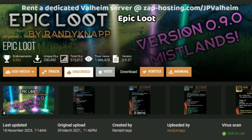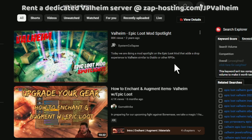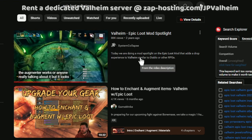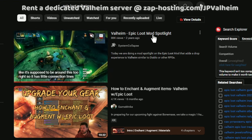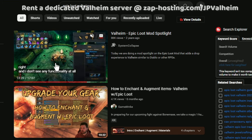The next mod is Epic Loot. This mod makes Valheim more like other RPGs, where there's a chance to get different kinds of drops. With Epic Loot installed, monsters you kill will have a chance to drop weapons that sometimes even have magical affinities — it's kind of like Diablo. I recommend System Collapse's video called Valheim Epic Loot Mod Spotlight. It's two years old, but it summarizes the mod really well.